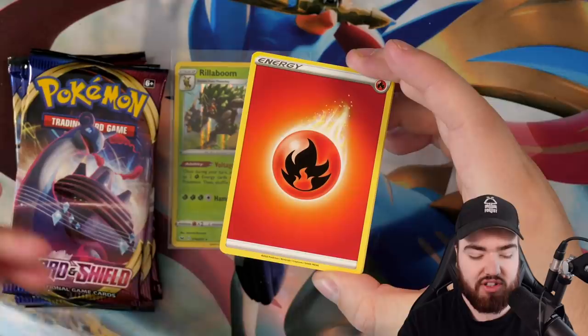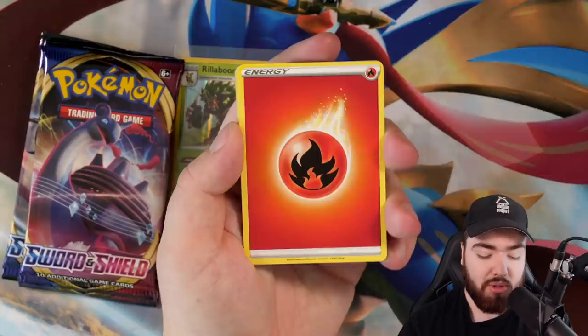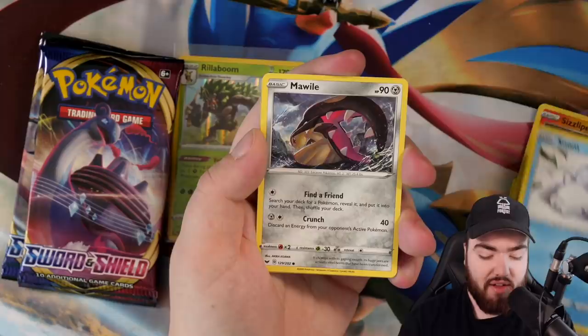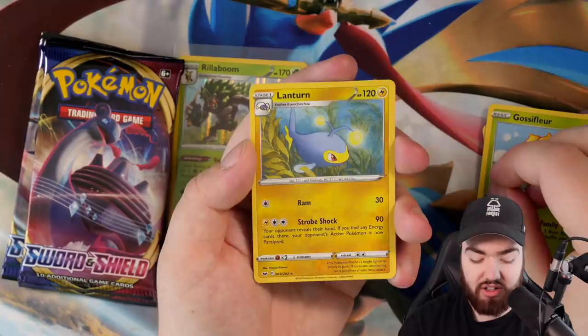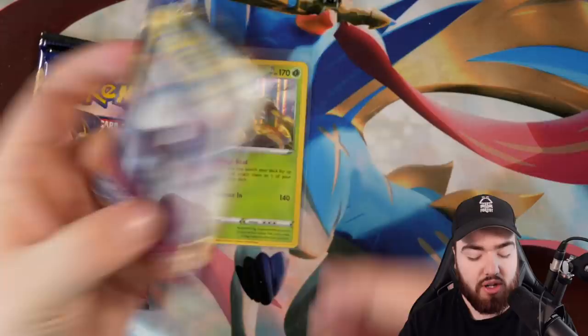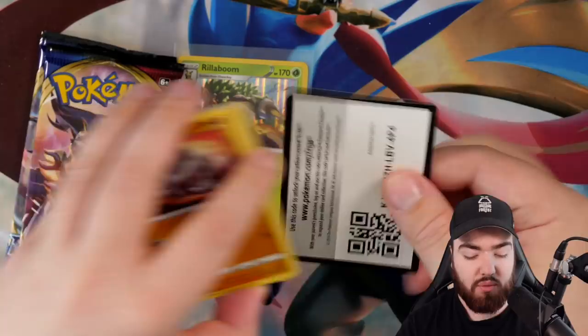We have three packs remaining including this one. This Zamazenta Elite Trainer Box really does need to step its game up if it wants to compete. Fire energy. We got Drizzile, Bishop, Evolution Incense, Rookidee, Sizzlepede, Snom, Mowhile, Gossifleur, a reverse holo Lantern, and the final card is a Mudsdale regular rare. This box needs to get at least a couple of V cards.